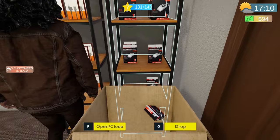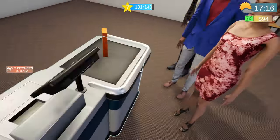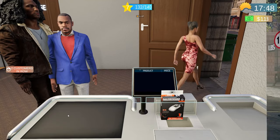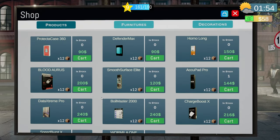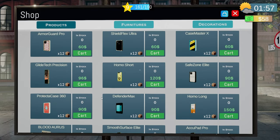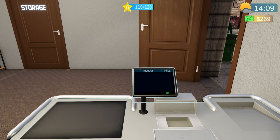The gameplay puts you in charge of multiple tasks. You'll be ordering stock using an in-game computer, unpacking the latest gadgets, and strategically placing them on your shelves. It's not just about making things look pretty — you've got to think like a real retailer. Where do you put the new smartphone to catch the eye of a potential buyer? How do you arrange your aisles to keep the cash flowing?